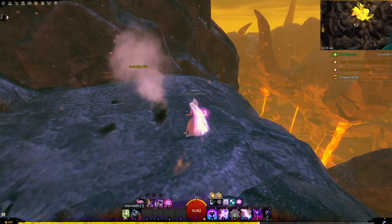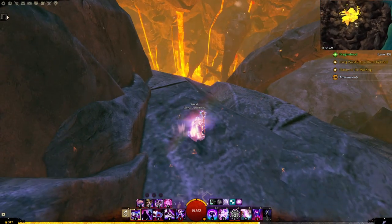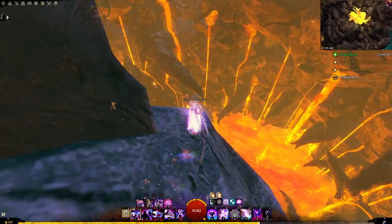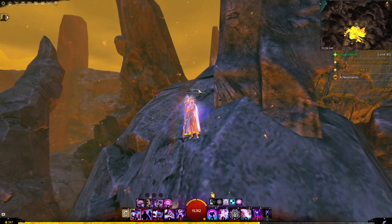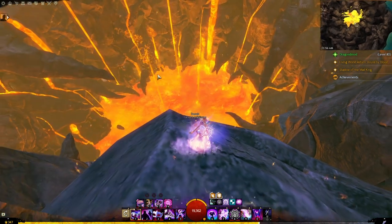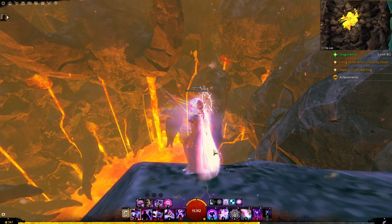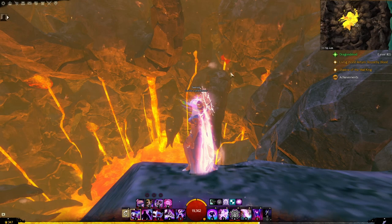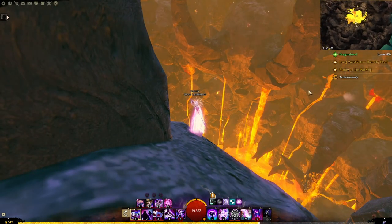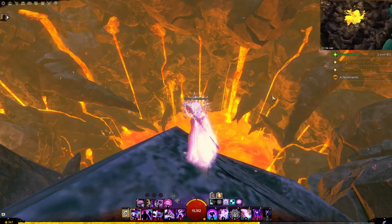From here you can start portaling people if you want. Because you're at the very last checkpoint and haven't opened the chest yet, you can just die and come back up here anytime. Down there is number one. Here's number two — you can port from two to one and get people up to that one. From there, open a portal and then continue the normal way to number three and open a portal there if people really don't want to glide. Note that three is technically lower than two, so you can't glide from three to two.